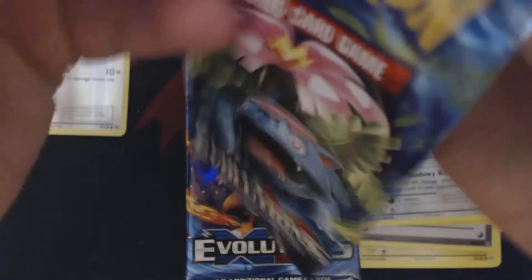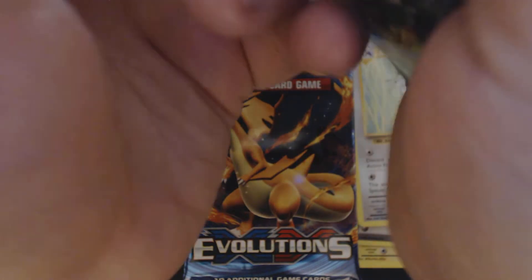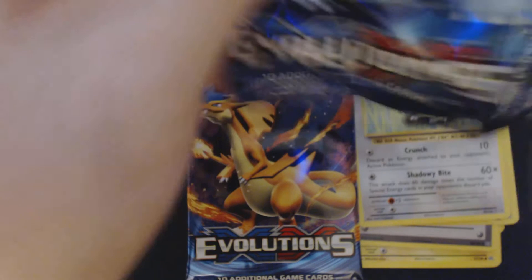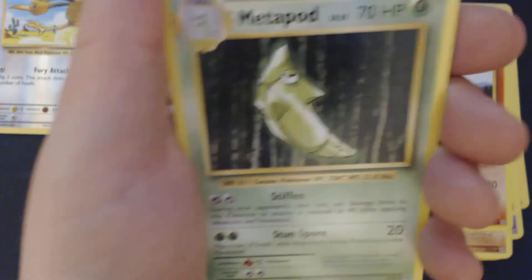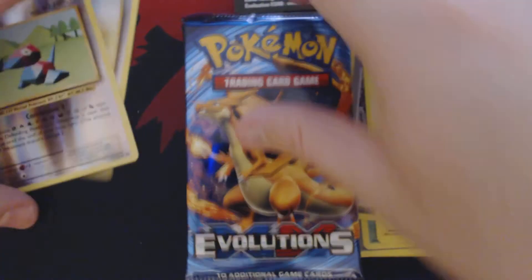Second pack. None of the cards you're seeing me open today are available for trade — I need them to complete my set. We're going to get a non-holo rare out of this. Got Drowzee, Ponyta, Nidoran Male, Machop, Growlithe, Potion, Metapod, Professor Oak's Hint, Reverse Holo Porygon, and Electrode.